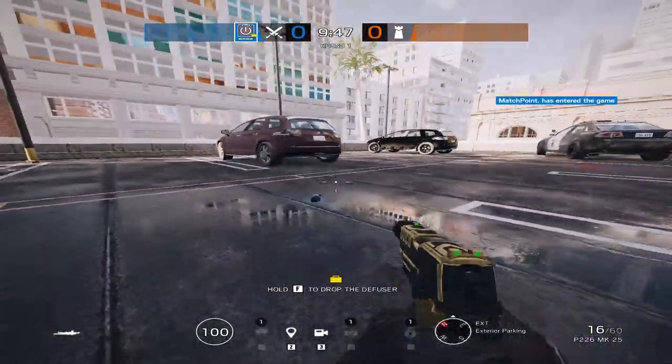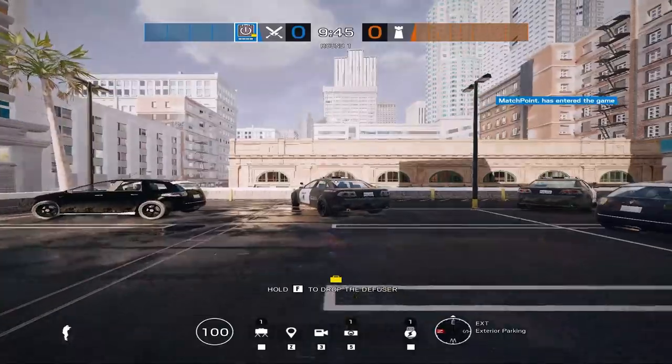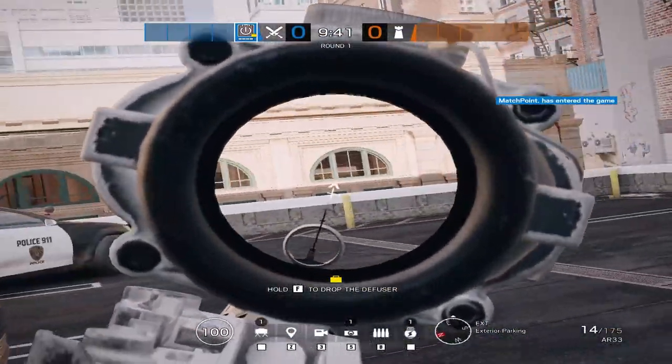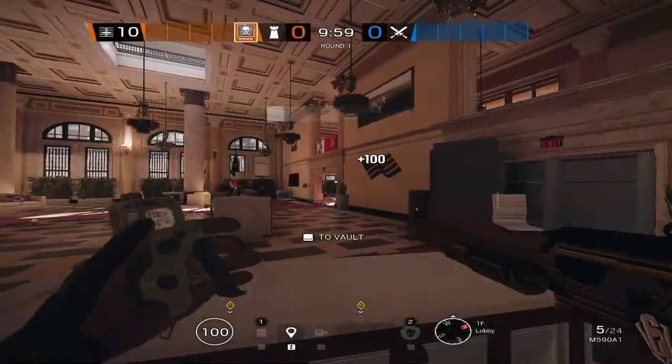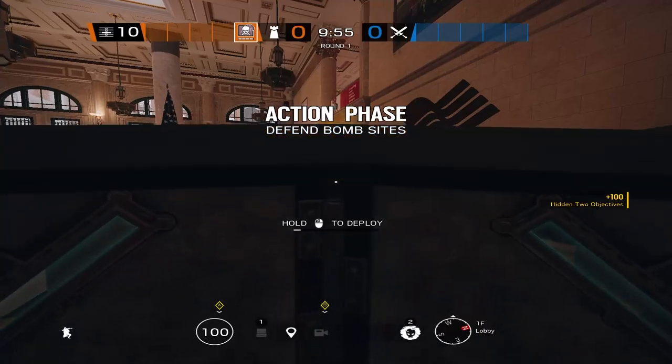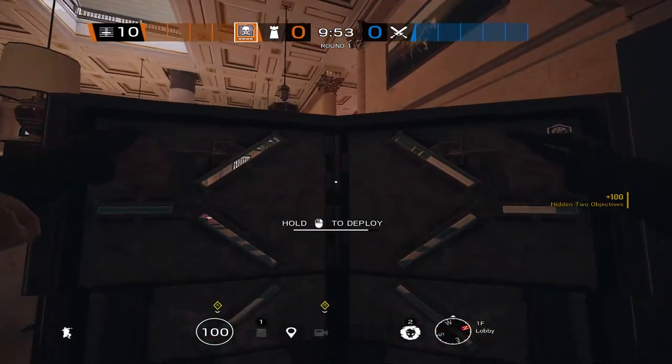Thatcher is your typical support player for the SAS, has an EMP that can disable electronics. A great pairing is with any hard breacher like Thermite, used to take out Bandit batteries, and he also brings the AR33. Smoke — what's in the canister? Well, he'd have to kill you. He brings the SMG-11 and a great shotgun.